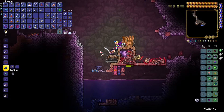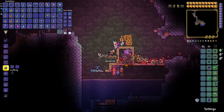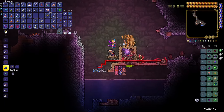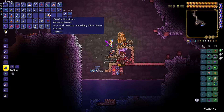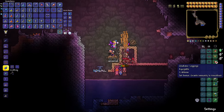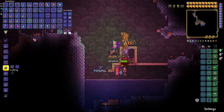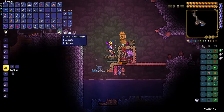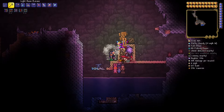You also get the gladius — a short sword that's fun but mainly useful very early game. Another thing you get from hoplites is the full gladiator set, which is insanely good for early game: it gives you 16 defense right away and immunity to knockback. It's essentially a free cobalt shield even though you're pre-boss — still very very powerful. This is one statue to definitely farm early on.